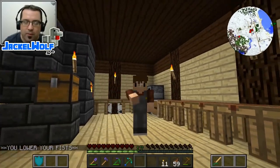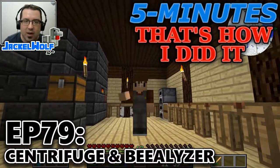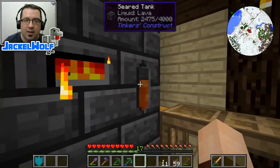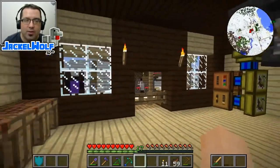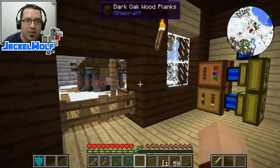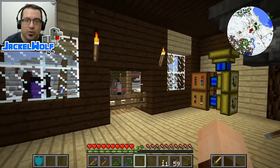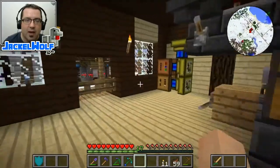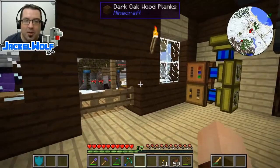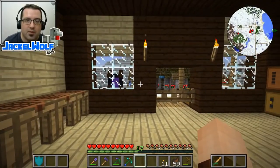Hey everyone, it's JackalWolf back on the Outcast server with another five minutes. If you've been following along, you know that we are working towards generating some lava for our smeltery. We've decided to use the forestry mod for that, specifically the bee portion of that pack. The bees can generate items we can use in the production of lava, so we don't have to go out into the dangerous world and possibly fall into that lava. But to get there we're going to need to build ourselves some more items.